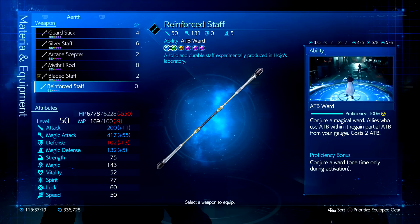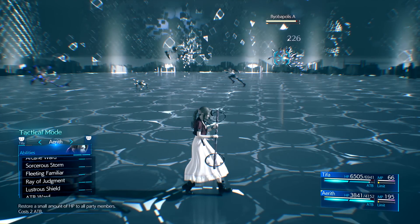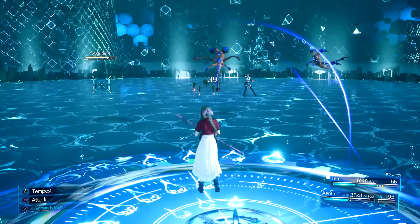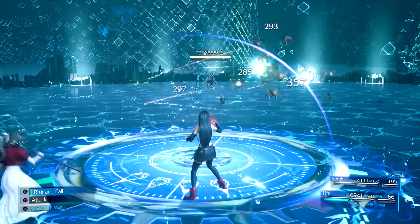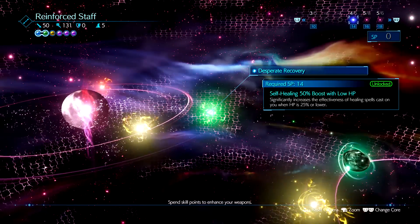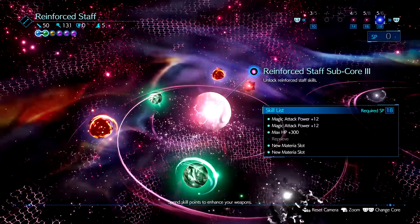The final weapon, the Reinforced Staff, gives Aerith the highest blend of physical attack damage, magical attack damage, and slightly more magical defense. The weapon ability is ATB Ward, which is very similar to Arcane Ward and gives an AoE pool. It costs 2 ATB bars but when you use it, it gives Aerith back 1 ATB. When teammates use ATB within this pool they regain half ATB back from Aerith's gauge. This has its uses especially if you are generating crazy ATB with Aerith — you can basically feed your teammates non-stop ATB and keep attacks going. The final core gives us a lot of HP and offers Reprieve.